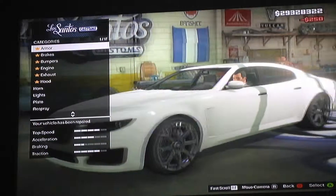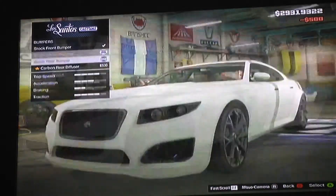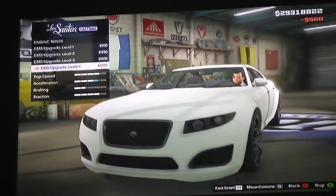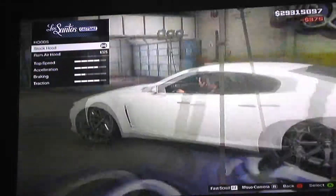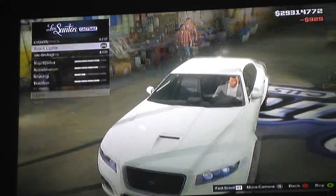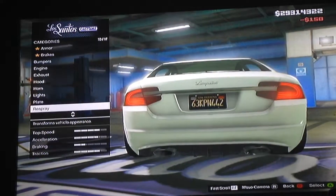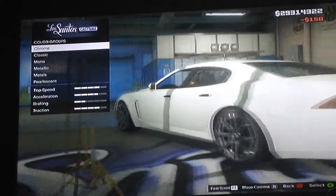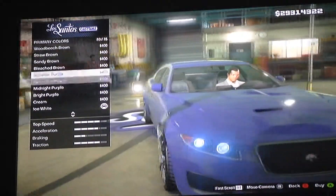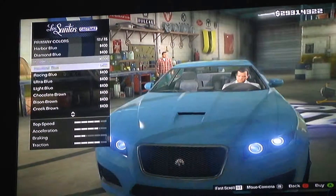So we gotta get the armor, take a good brick, get that lower profile, gotta get that engine, gotta get that gloss. You don't need to worry about the horn right now, gotta get the plate black, gotta get that respray. We're gonna respray it — how about a classic, something bright that usually is on a Jaguar XKR.